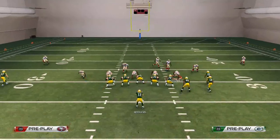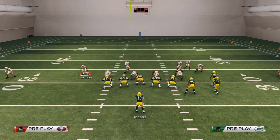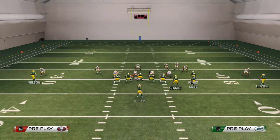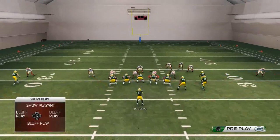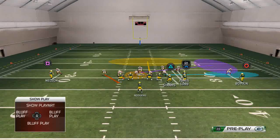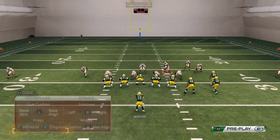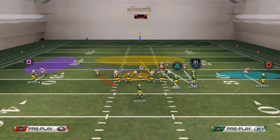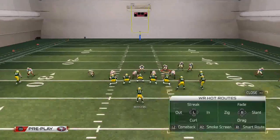What we want to do with this blitz is man align, press coverage, crash the line down, and then go through the cycle setup. I'll drop a hook, drop a flat here, then drop a purple to the left — this is a pretty good cover zero blitz for the most part and should get pressure off that left edge.